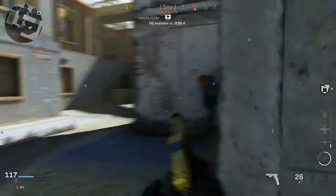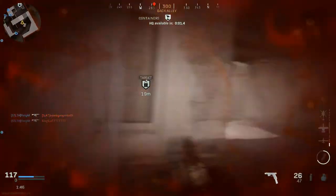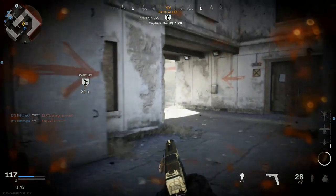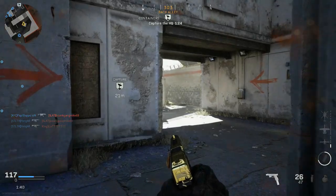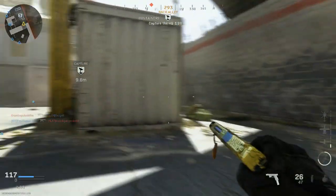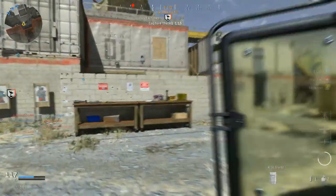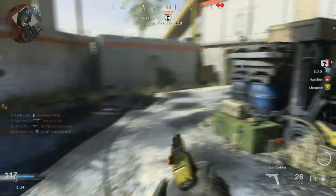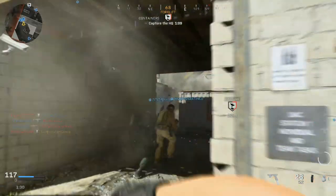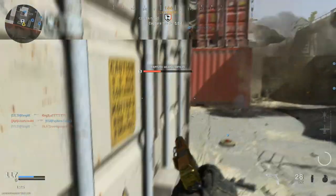There's a guy in that window up there — let's not deal with him. They've gotta be pushing. Ghost is a great perk to run. We gotta make them go — we can't let them win.